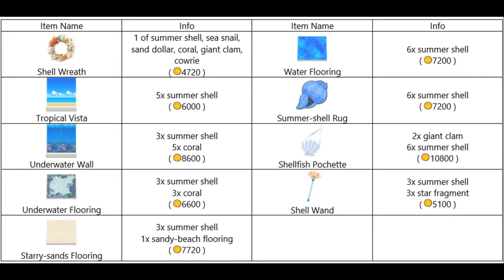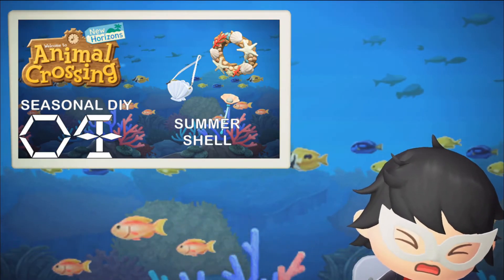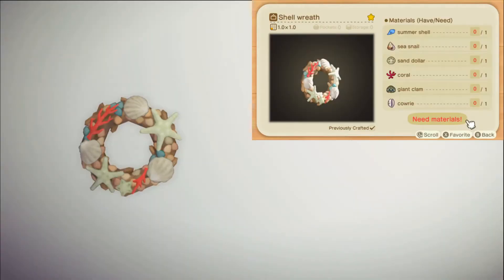Here are the 9 summer shell items in the game. I crafted all of these items so I can show them as well as the colour variants in Photopia — it's just items, as most of the items are wallpaper, flooring, and rugs. Shell Wreath! It looks like it should be customisable but it isn't for some reason. If you haven't gotten this already, Isabelle will give you the recipe during morning announcements, and yes, you can still get them from balloons.